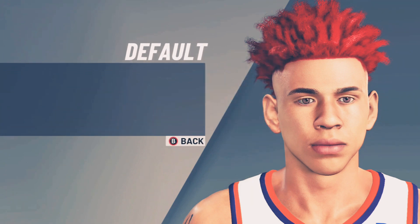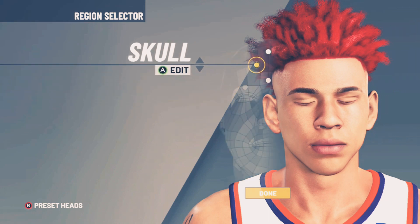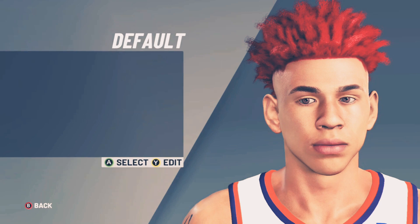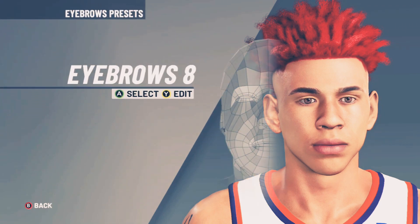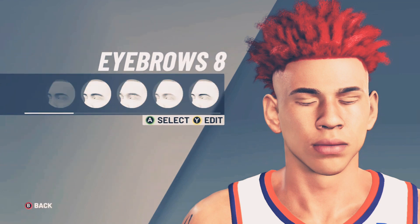Skull default, 10, 10 — regular 10, 10. Brow default, 11, 10, 10, 9. Keep it simple for the people. Eyebrows at eight, and then color is black.